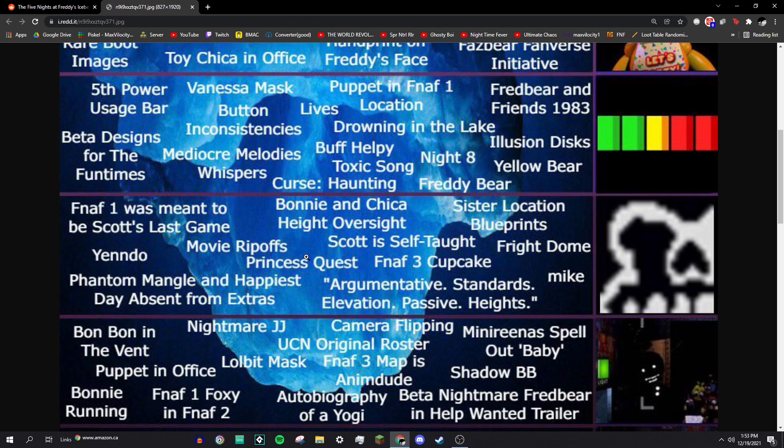FNAF 3 Cupcake: in FNAF 3, in one of the nights, there were four cupcakes you had to click in an order, and then it would unlock a secret minigame called Chica's Party something.